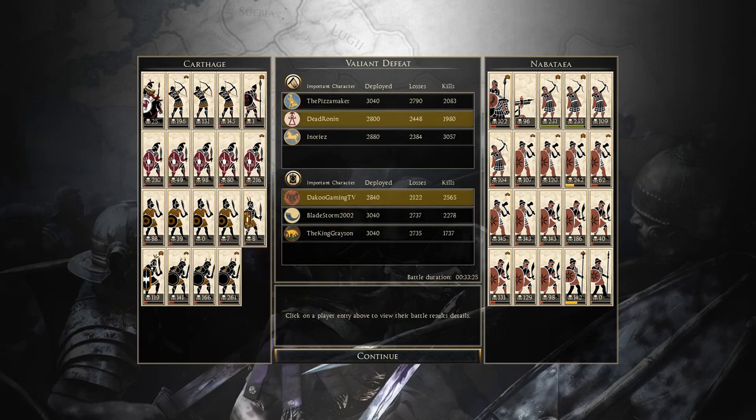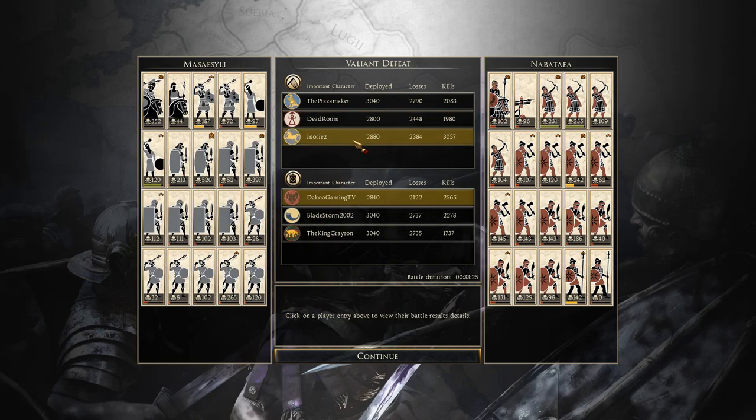Egyptian infantry: 29, 8, 18, and 10. Galatian swords: 121, 46, 151, 80, 73, 42. Thorax swordsmen: 46 and 77. Levy Rayo Spears: 101. Dead Ronin here with Carthage: general 25 kills. Archers doing fantastic: 196, 131, 145. Late Libyan hoplites: one kill — they were absolutely shredded. Libyan infantry: 210, 49, 98, 80, 216 — pretty good kills. They had a very tough position but at least the Carthaginian Libyan infantry fought well.